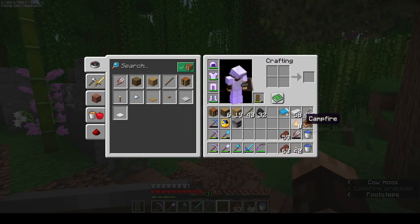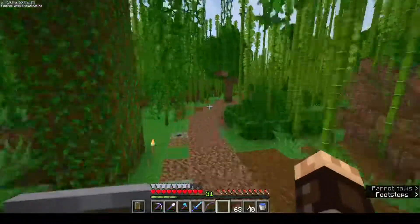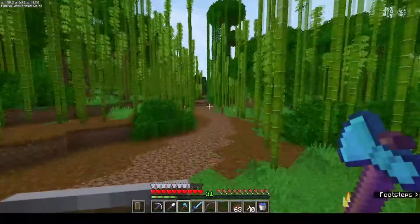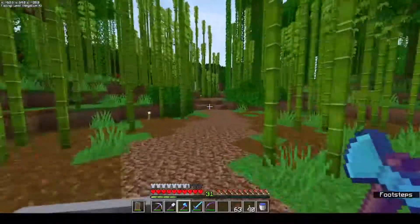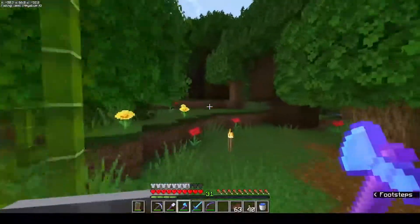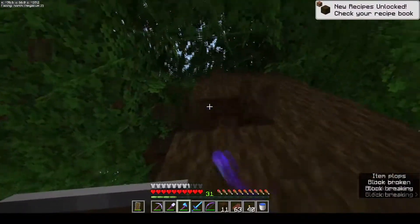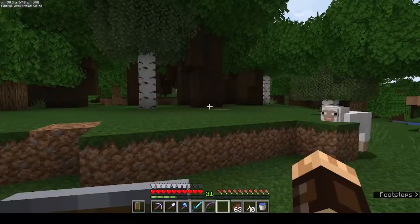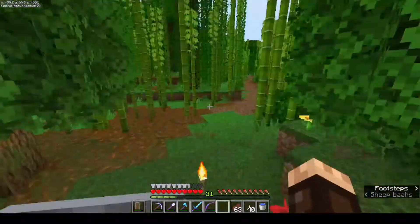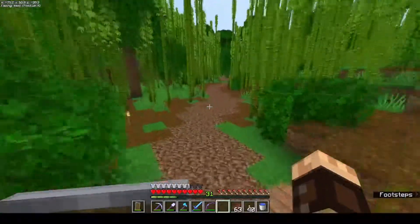I've got a bit of resources together, so let's head out in the direction to get some dark oak saplings and continue heading west to see if we can find a mountain biome or a biome where we can get some spruce saplings. Let me chop down a couple of these trees and get some saplings, then we can just head out. I managed to get eight saplings. I'm just gonna head back home to drop all of these off so we have inventory space to continue on.